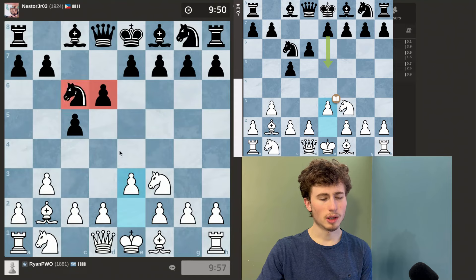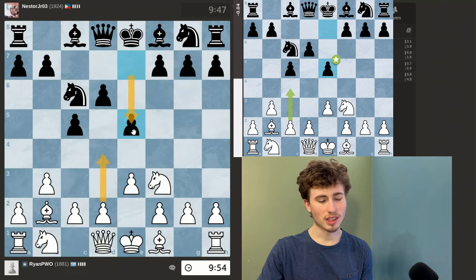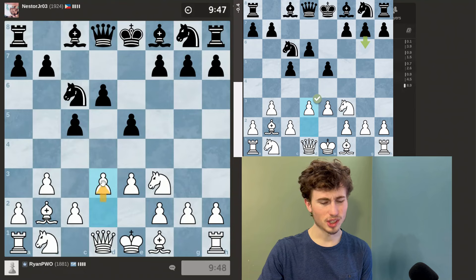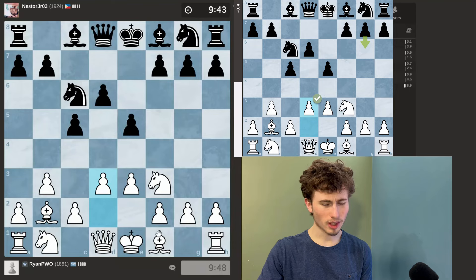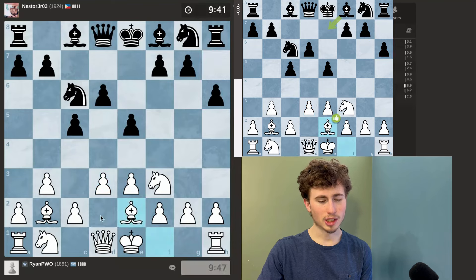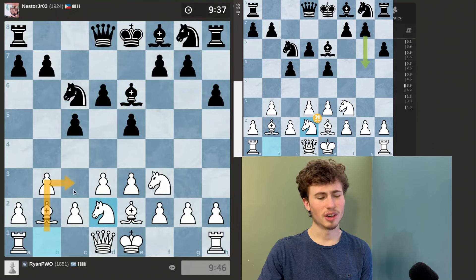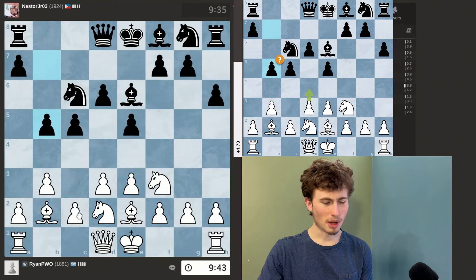My next move is to push d4, but since he's pushed e5, that doesn't really work because he could probably push back. So I just push d3. That's actually a very strong move by him. I'll develop my light-squared bishop and then develop my knight to d2. I never want to develop my knight in front of the bishop because it blocks the pawn and just messes up everything.